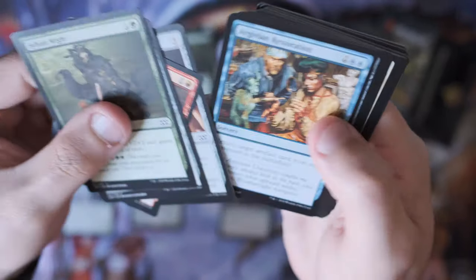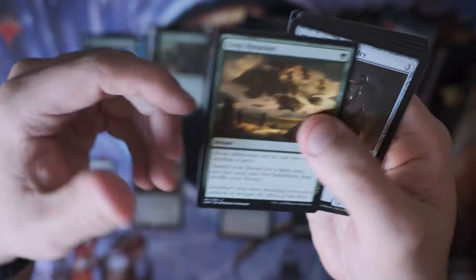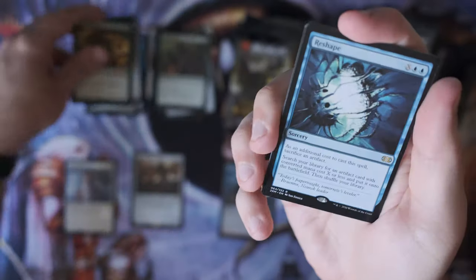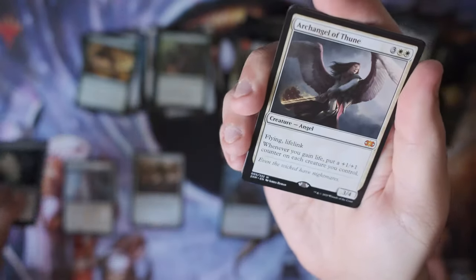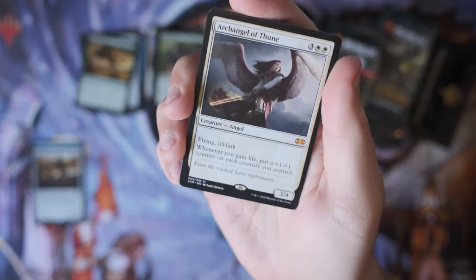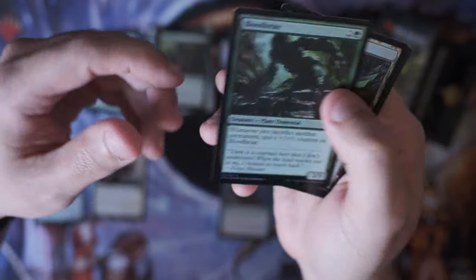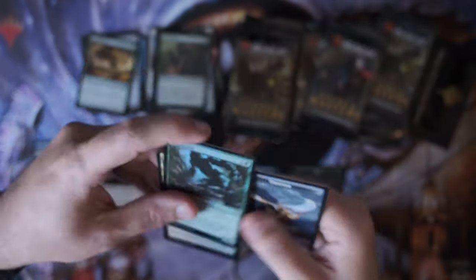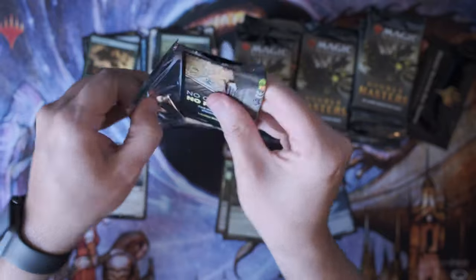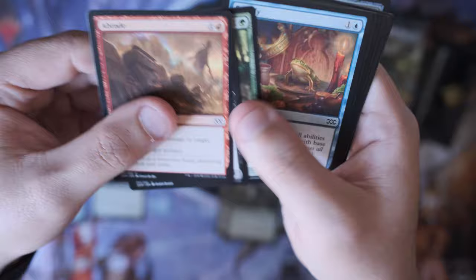There are a lot of good commons and uncommons in the set. Crop Rotation — not bad, not great, but usable. Reshape. And Archangel of Thune — okay, that's the first mythic! Let's sort these rares and get the mythics a spot. Got a foil and a full Buried Ruin. One mythic — I don't want to say it's a good start, but it's a start.